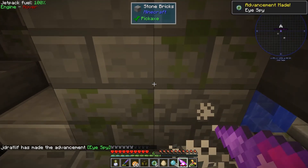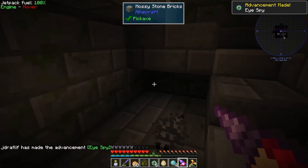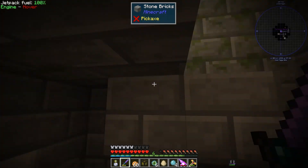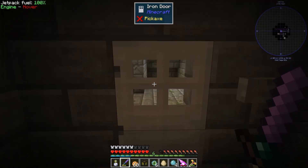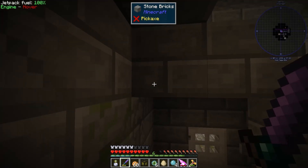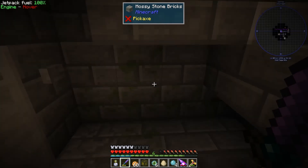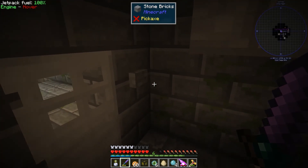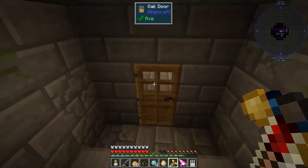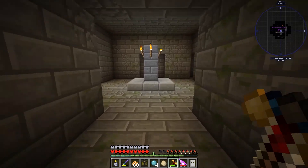There's something interesting - cracked stone bricks. We found it! Now I've gotta figure out where I am and what's attacking me, then find the end portal. Hopefully I won't need any more than six eyes of ender because that's all I have left. Let me find that portal room - I'll explore the fortress a little. Fortresses are always fun because they're full of treasure too, you never know what you're gonna find in here.